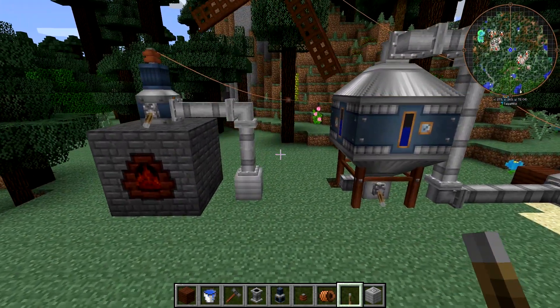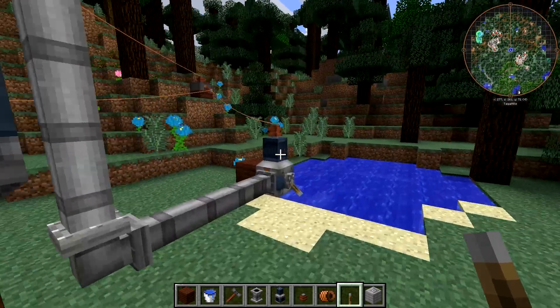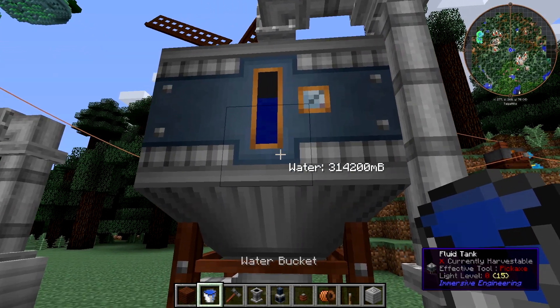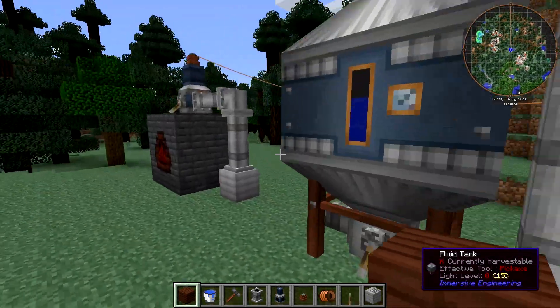If you had a lot of coke ovens set up, you could put the output into a fluid tank instead of a barrel. As you can see, we set up this fluid pump not too long ago and it's already nearly filled the fluid tank - there's already 300,000 millibuckets in there. These fluid pumps are pretty nice for pumping water, and they can also pump other fluids.